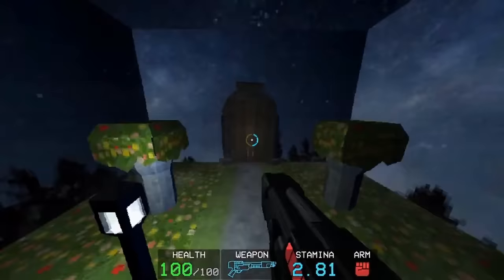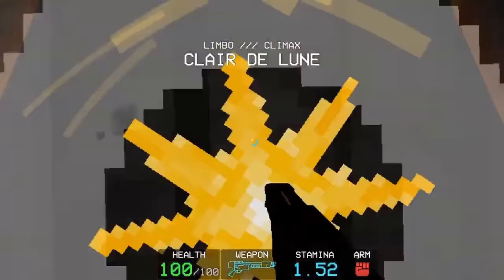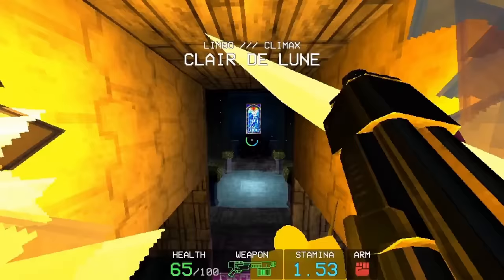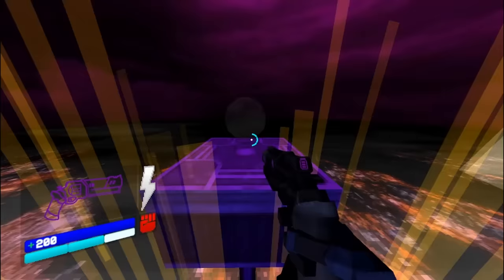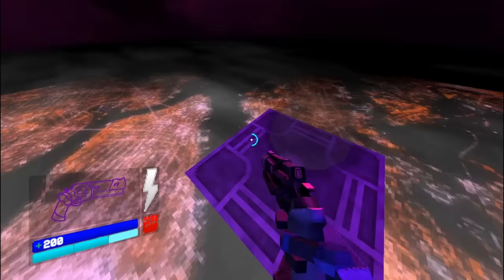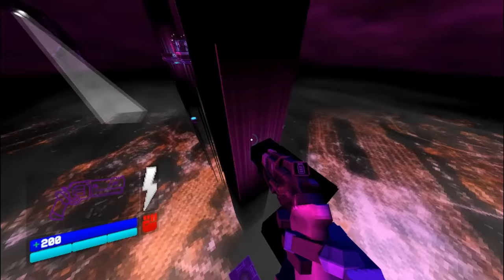This run combines the changes to slide velocity as well as a tech that, during demo speedrunning, was hardly used. This tech is one of the most iconic in Ultrakill, known as Slam Storage. Slam Storage allows the player to store a slam — hence the name. This is important because if you jump after a slam, you get more height the longer you've slammed. With Slam Storage, you wall jump while slamming, which resets V1's momentum to that of a wall jump but keeps V1 in a slamming state.